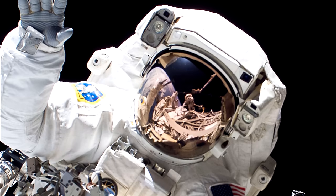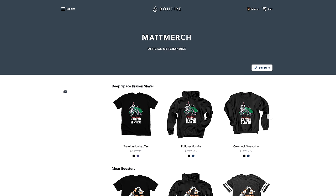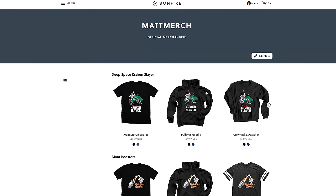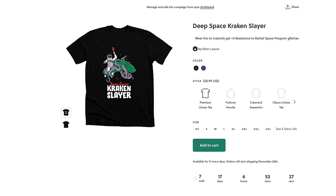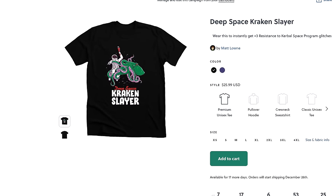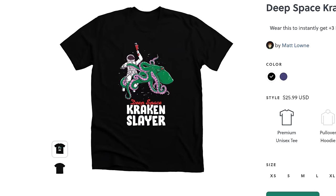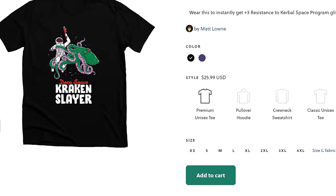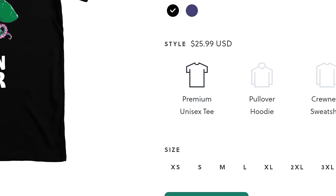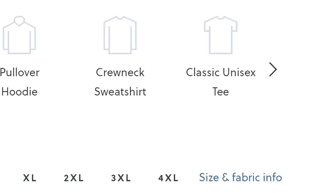But first, I must interrupt to declare that I have new merchandise. Check it out - are you tired of the Deep Space Kraken destroying your Kerbal creations? Pick yourself up some Deep Space Kraken Slayer apparel, available right now. I can guarantee that wearing this while playing Kerbal Space Program 1 or 2 will grant you plus 3 resistance to any and all glitches or Kraken attacks. Click the link in the description if you want to purchase.